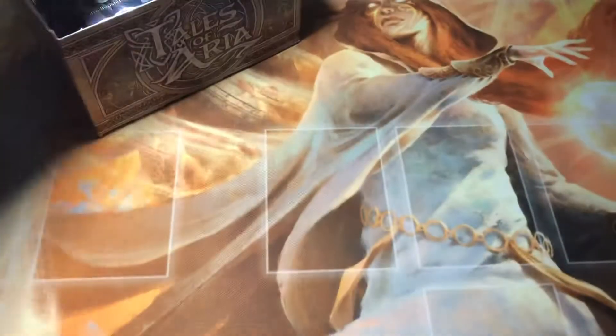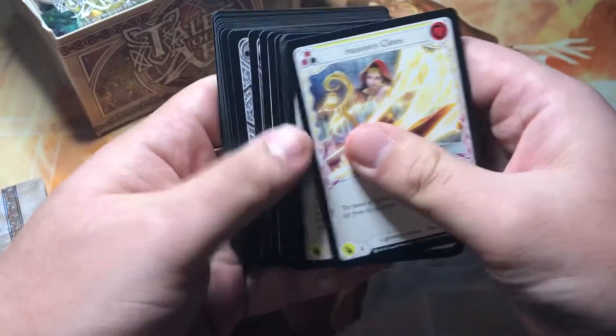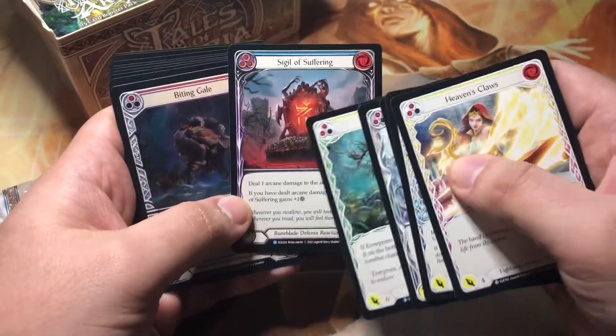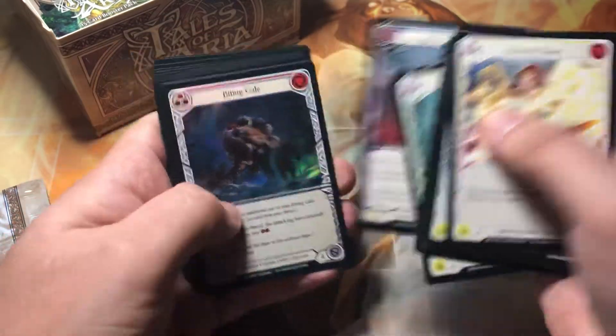All right, nothing there — just basically going for the hits. Everyone already knows what's in this set at this point. Sigil of Suffering — sorry — Sigil of Suffering is a great card.